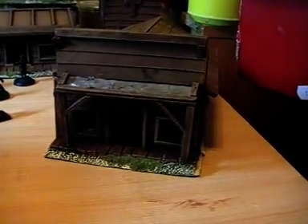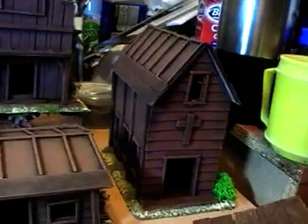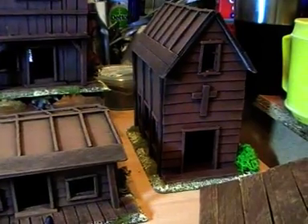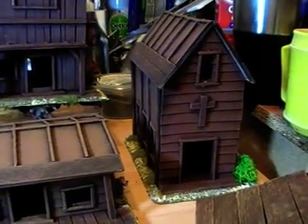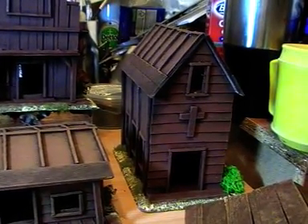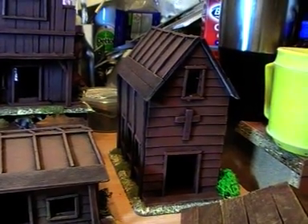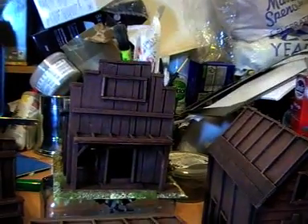The drybrushing has now taken place, as has the basing and grassing. I try to keep it very subtle, so not very harsh drybrushing — going from dark brown to kind of a desert colour. There were four or five levels of drybrush, but it looks more realistic.